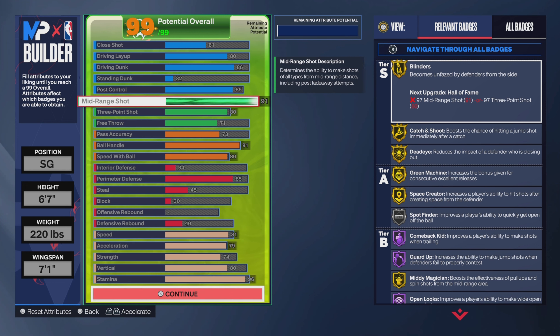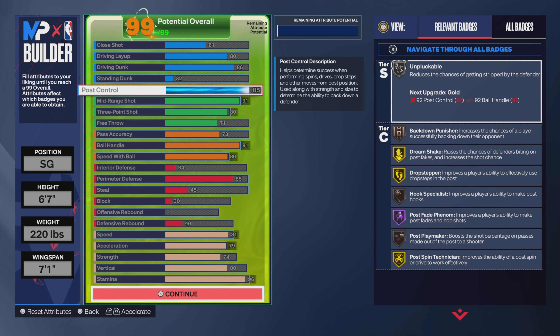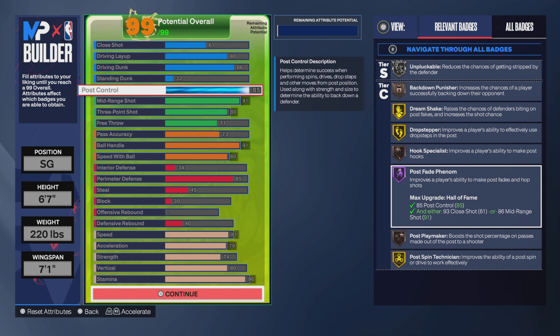The mid range shot is at 91 because I like post fades. You don't strictly need 91 to hit post fades but if you want to shoot somewhat contested I feel like 91 is still pretty good. Post control is at 85 — you get Post Fade at Hall of Fame, which is a great badge. I almost always hit my post fades and I also get Post Spin Technician, Post Playmaker, Back Down Punisher, and Unpluckable.